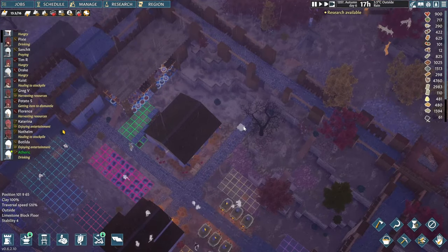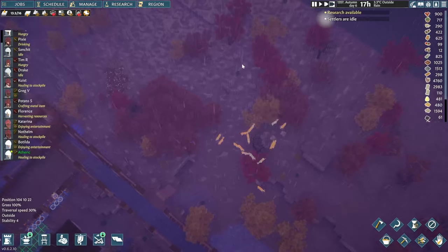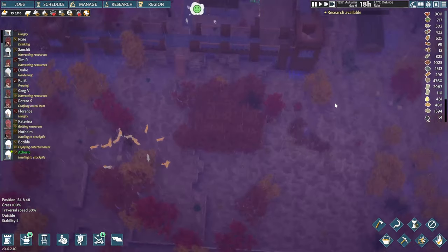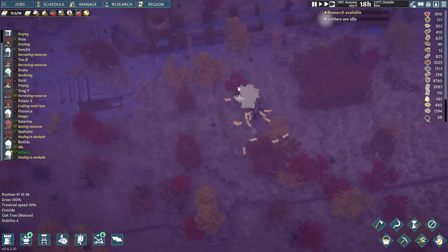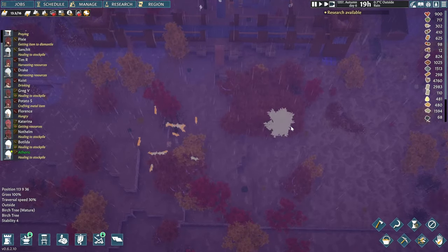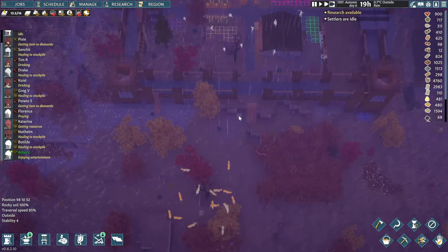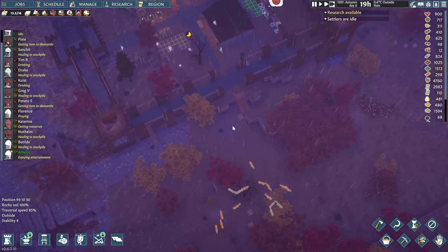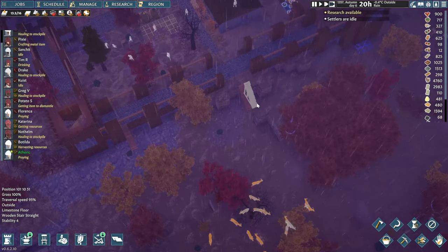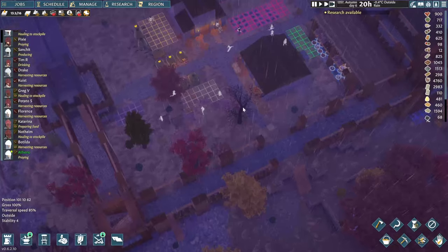The trickier part with the design is that this is also the access to our back alley - the back garden where we'll have access to the mine and potentially our forestry and maybe some farms further down the line. Of course it's a little further away so walking distances might be a problem, but we'll see.